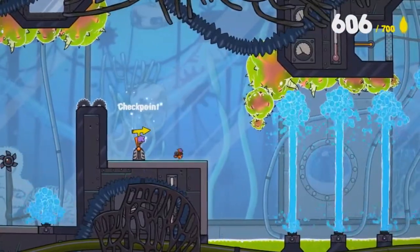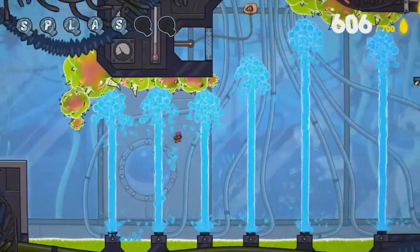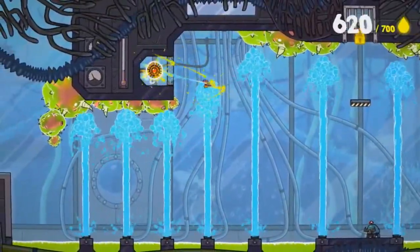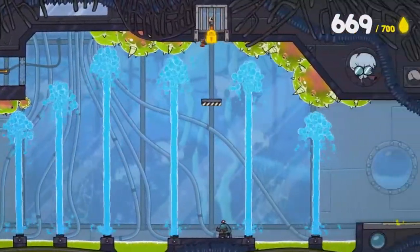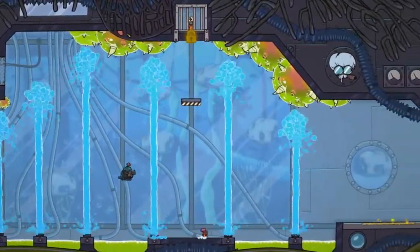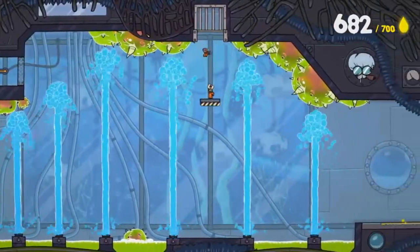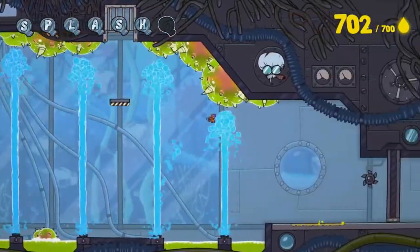Splasher — if Nihilumbra woke up in the morning and ate an entire box of cocoa-crusted sugar puffs swimming in a bowl of espresso, you'd end up with Splasher. Nihilumbra lets you paint the environment with different effects and felt more like a puzzler; Splasher definitely leans towards the action side of things. But there's no denying they took a ton of inspiration from Nihilumbra — that's not necessarily a bad thing; they did make it their own. The games look similar but they taste really different.